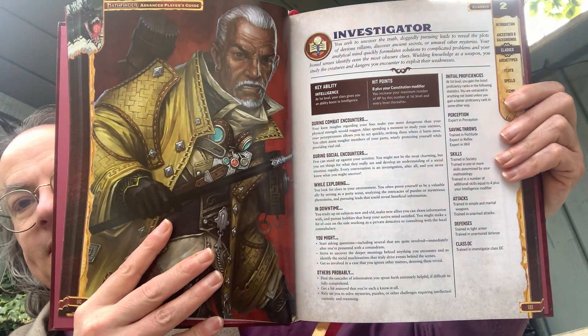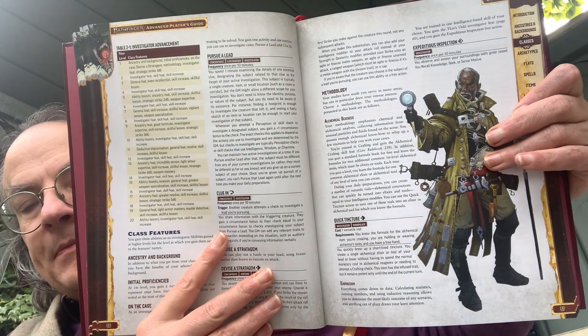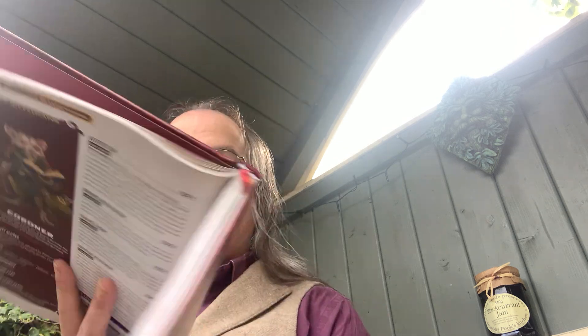Character classes — we've got four different classes. We'll start off with the Investigator. In each one it explains what this class will be doing during combat encounters: your keen insights regarding your foes make you more dangerous than your physical strength would suggest. During social encounters you can stand up to scrutiny. Whilst exploring, you're looking for clues. In downtime, you study up on subjects new and old. Then there's a list of initial proficiencies, advancements, abilities, feats, and suggestions for character ideas. You've got the investigator feats, and sample investigator types — a coroner, which is a fascinating character type to play, and the chemist.